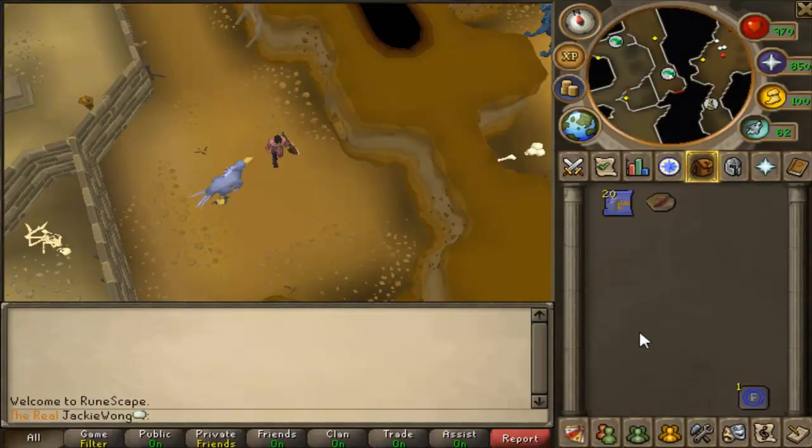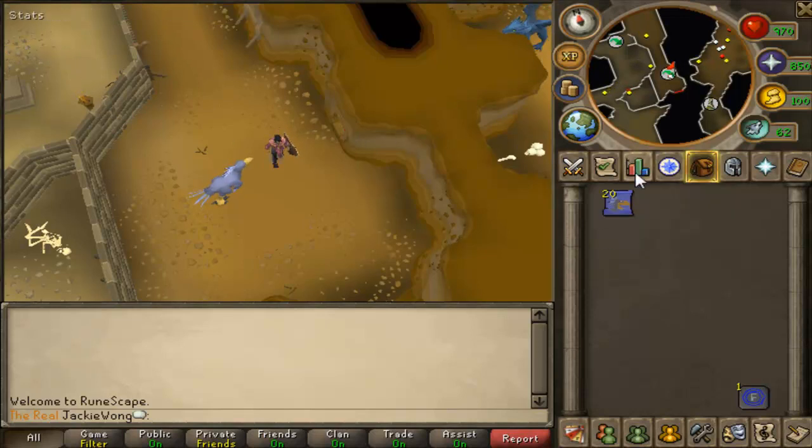Sorry about that — my Fraps messed up so you can't really see the map. You just want to go around the whole Taverly Dungeon, that's why you need a high agility level.